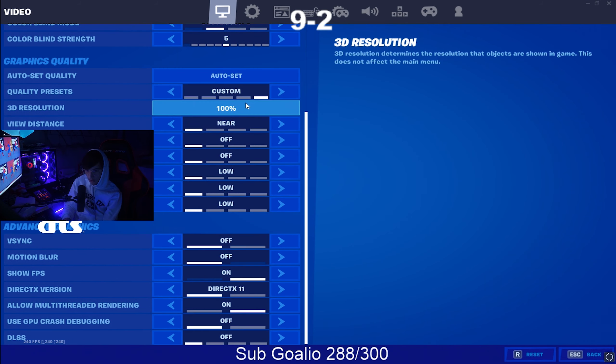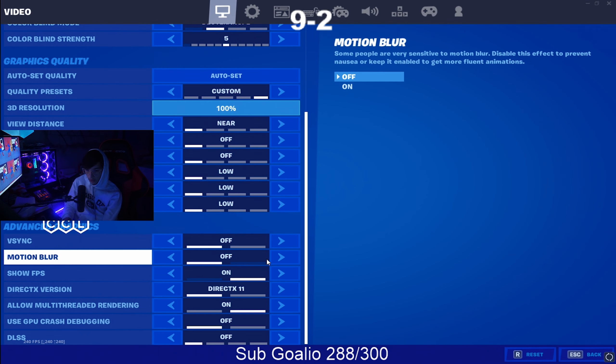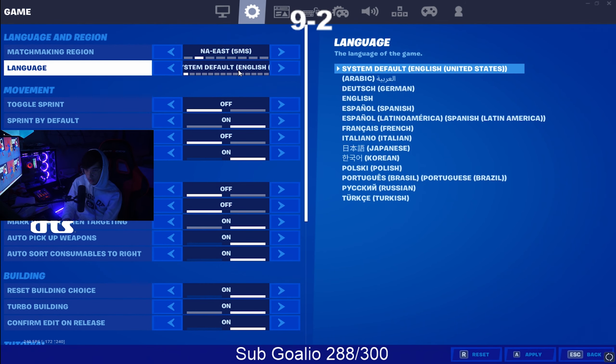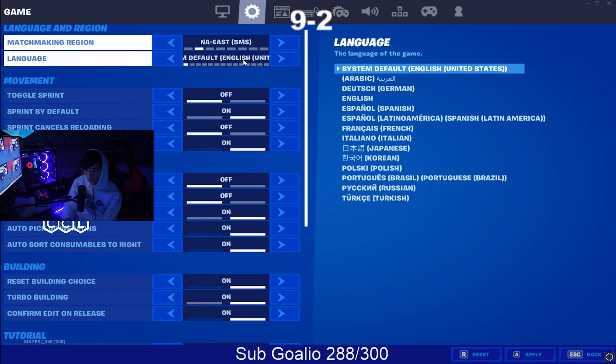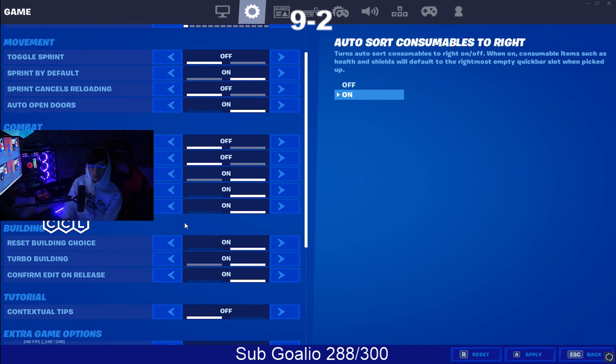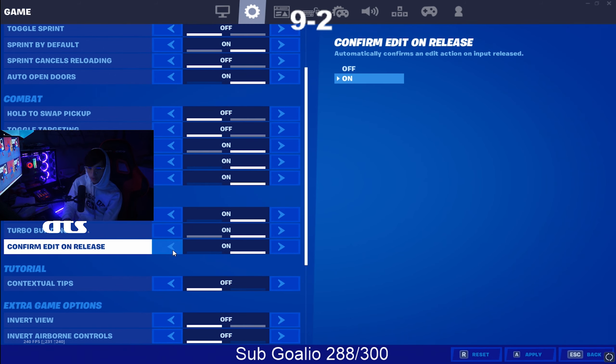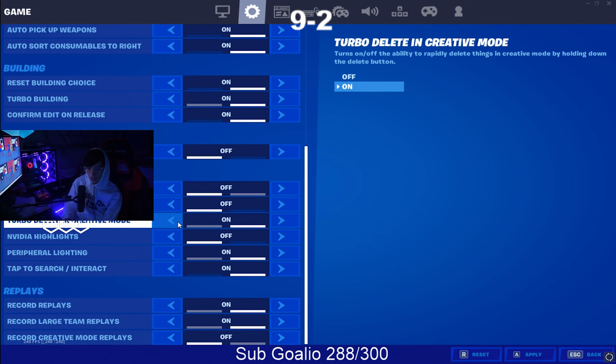All right, so starting with the first things: I play D5. Commonly asked questions — colorblind, motion blur, it's always off. I live in Virginia so East piping. Confirm edit on release, turbo building set — building choice, yeah.